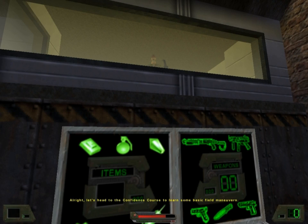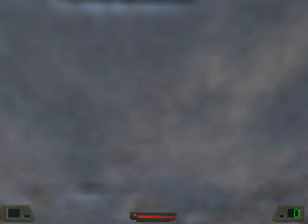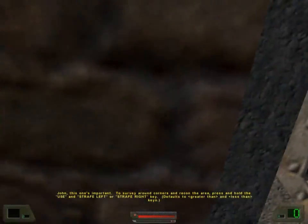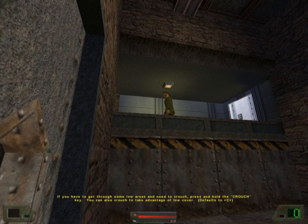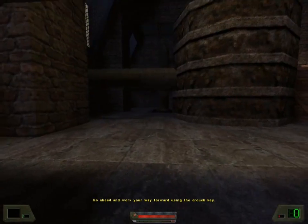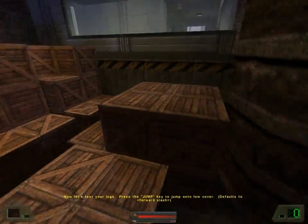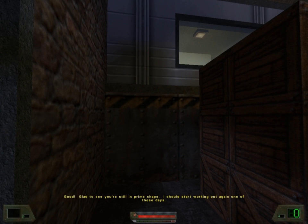Alright, let's head to the confidence course to learn some basic field maneuvers. John, this one's important. To survey around corners and recon the area, press and hold the Use and Strafe Left or Strafe Right key. Not only could this give you the element of surprise, it also gives you vital cover and could save your ass. If you have to get through some low areas and need to crouch, press and hold the Crouch key. You can also crouch to take advantage of low cover. Go ahead and work your way forward using the Crouch key. Now, let's test your legs. Press the Jump key to jump onto low cover. Good. Glad to see you're still in prime shape.